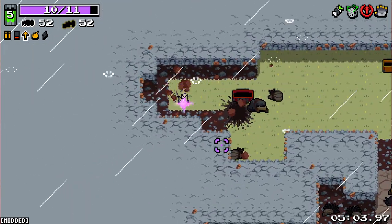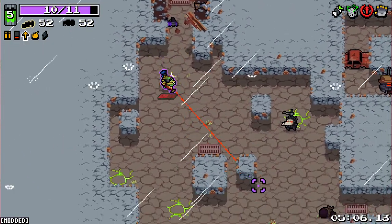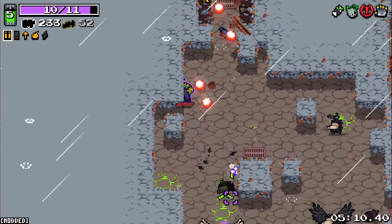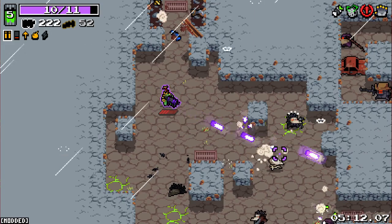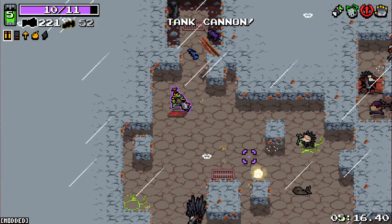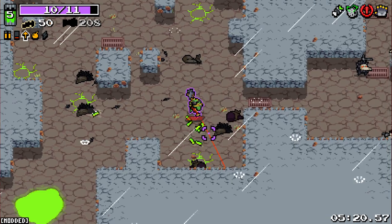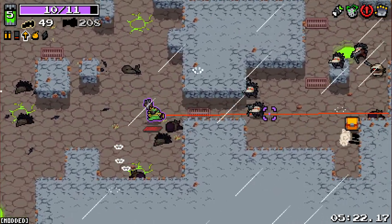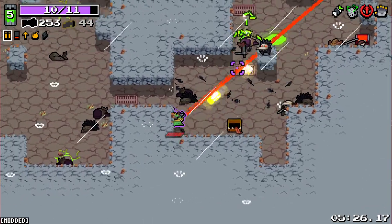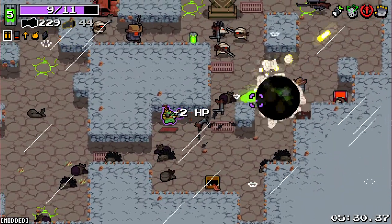We got the Vortex SMG. The tank cannon was there as well. I'm not quite sure what the Vortex SMG is doing — is it homing? No. The tank cannon — oh, I like that. That's the same shots fired by the little walking tank things on the snow stage. I like the idea behind this one. I've got to kind of tap fire it. I got hit by a sniper — that wasn't very good.